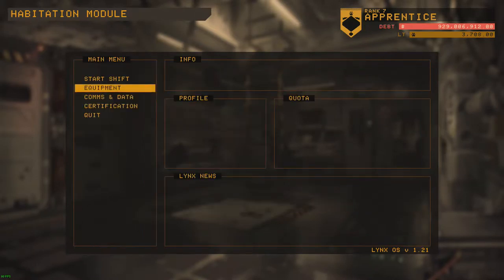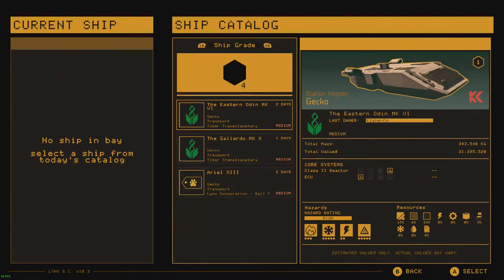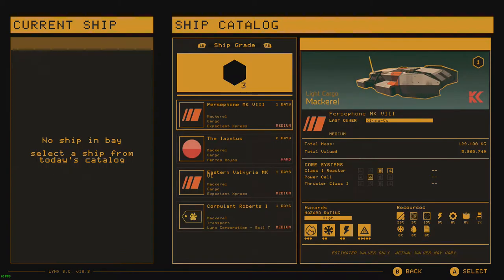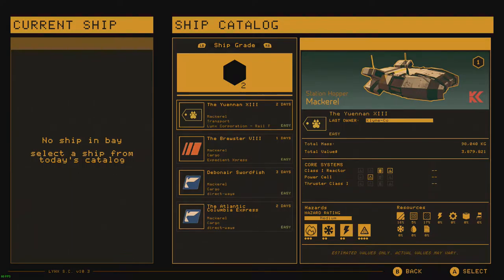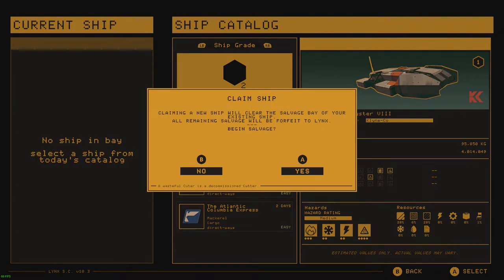So let's go ahead and start the ship. Here we are in the ship catalog. I don't have a ship in the bay, so I'm going to go to the ship catalog. Each ship has a grade — I've managed to work my way up to grade five. We'll start off with a grade two ship just to share the basics, and then we'll get into the meat of what this video is. If you do have a ship in the salvage bay, it will be taken care of by the company that you work for, which is Lynx.